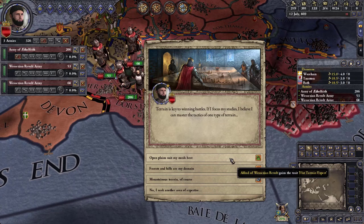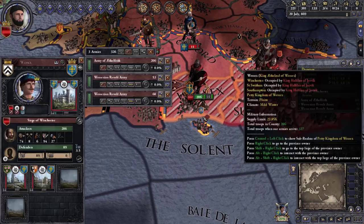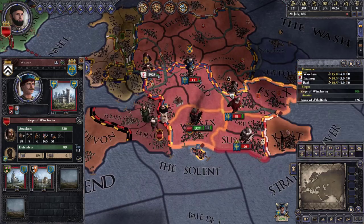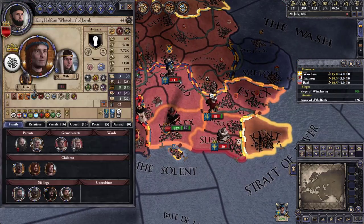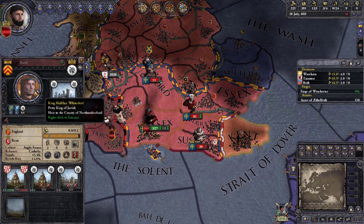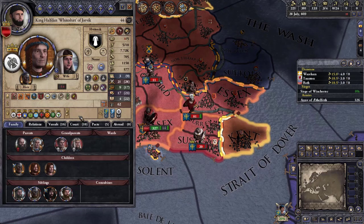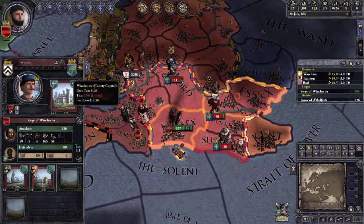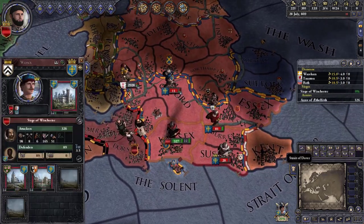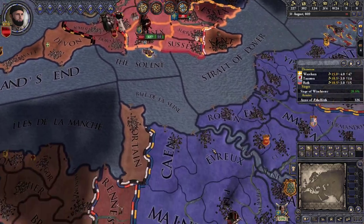We missed him. Looks like Halfdan lost Kent in a different war — this is fortuitous because Halfdan now has a truce with Ethelred but not with me, so when I win this war he'll be free to attack me. Hopefully we can get help from our ally in that scenario. Charles still has an 80% war score in his own war so maybe he'll come over after it's done.